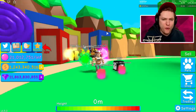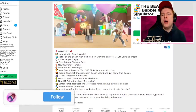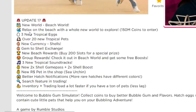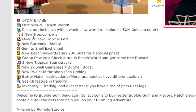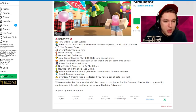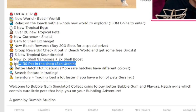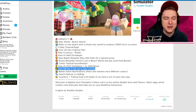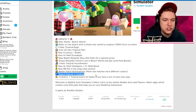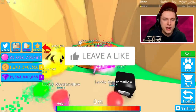Today we're back at Roblox Bubblegum Simulator for another video. It is Friday and it's a reach update day! The beach has been added - a whole new world to explore. It costs 150 million coins to enter, there are three new tropical eggs, over 12 new tropical pets, new shell currency, new beach rewards, 200 slots for a special price, new group rewards, two times shell game pass, two times shell boost, a new Robux pet in the shop, better notifications, search feature in trading, and everything is less laggy.